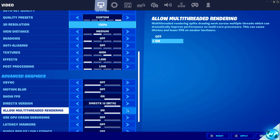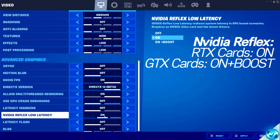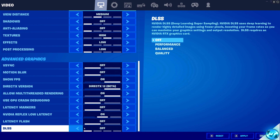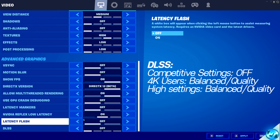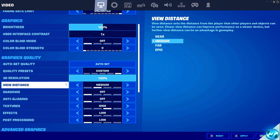Allow multi-threaded rendering should be enabled. GPU crash debugging off, latency markers off. For NVIDIA Reflex low latency: those running on an NVIDIA 2060, 1000 or 900 series, I'd recommend 'on plus boost'. Latency flash should be switched off. For DLSS — this is a fantastic option but only for some graphics cards, as higher-end GPUs do not benefit from DLSS in Fortnite. If you're running at 1080p or 1440p, turn DLSS off for best performance. For 4K, switch DLSS to either performance or balanced. The only other time I'd recommend DLSS is if you like to bump up your in-game settings for higher visual fidelity. Scroll back to the top and navigate to 3D resolution.